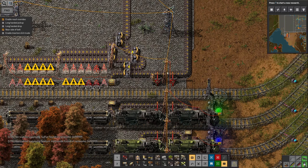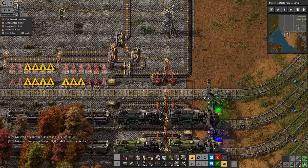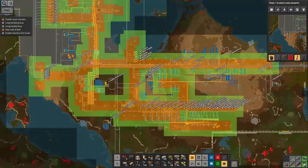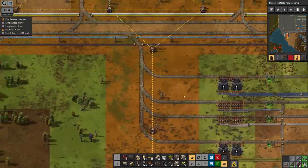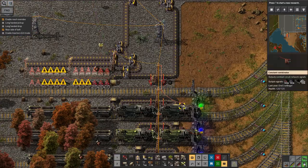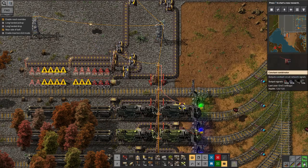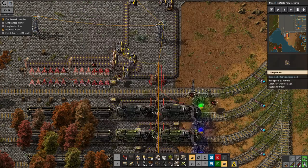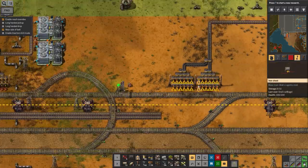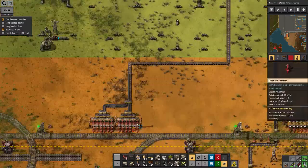I need to copy settings onto that one. Despite having just wired all that up, I'm going to disconnect that so it doesn't trip the call-a-train. Then I'm going to copy settings from a drop-off station over to here. We don't want it to be ordering crushed stone - we want it to order solid fuel. Minus 10,000 sounds reasonable. None of this is linked up properly and it's not powered either.